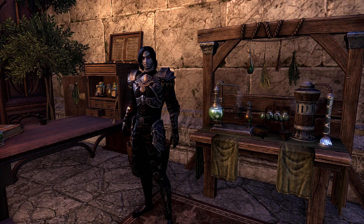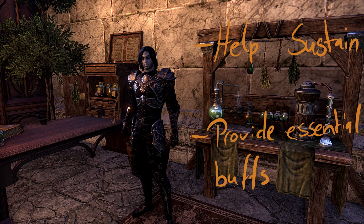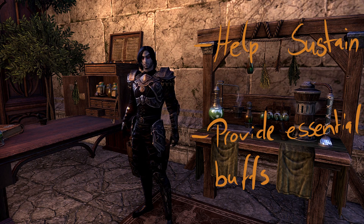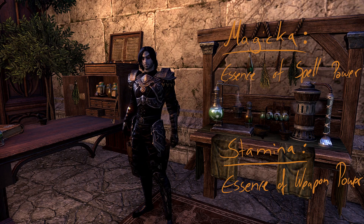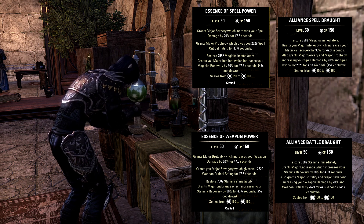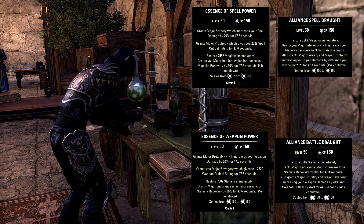Moving on to potions — they are absolutely essential to you as a DD. They don't only help you to sustain, but also give you essential buffs you should never miss out on. In any veteran trial and when doing serious practice parses on the dummy, potions should be included in your setup. The potions in question are Essence of Spell Damage for magicka and Essence of Weapon Damage for stamina DD. Both are craftable, but you can also buy Alliance Spell Draught and Alliance Battle Draught from the PvP vendor for Alliance Points, or from guild vendors. Make sure you check that they are the correct level and give the correct buffs — do not get scammed.